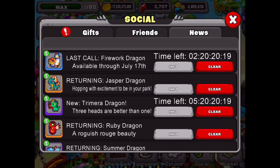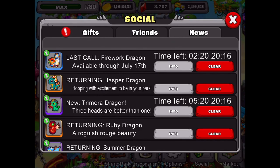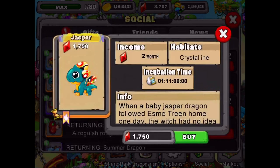Also in the news, the Jasper dragon is back. There's also a last call for the Firework dragon - that's a pretty easy dragon to get if you haven't tried already. The Jasper dragon is back here, and to get it you can try malachite and hypnotic - that's a really good combo, I think that's the one I used to get it.